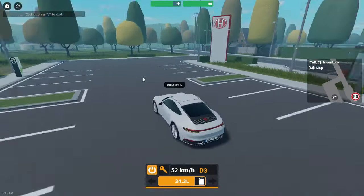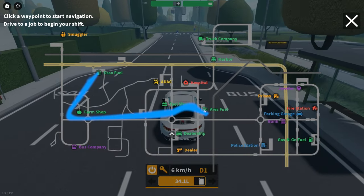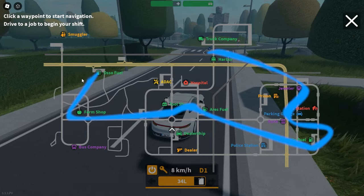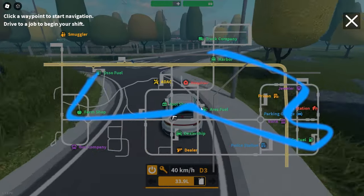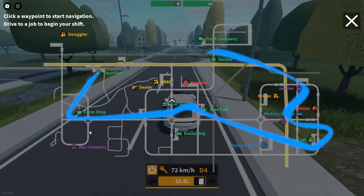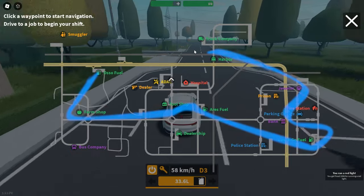Let me tell you exactly how to do all the robberies. I've got a very specific order you should follow to maximize your profits. It goes: Osso Fuel, Farm Shop, Tool Shop, RS Fuel, Gas and Go Fuel, Bank, Jeweler, and Harbor. This order is designed to get you between all these places in the fastest way possible — for example, the Tool Shop and RS are right next to each other. Just follow this route and you will maximize how much you're making.